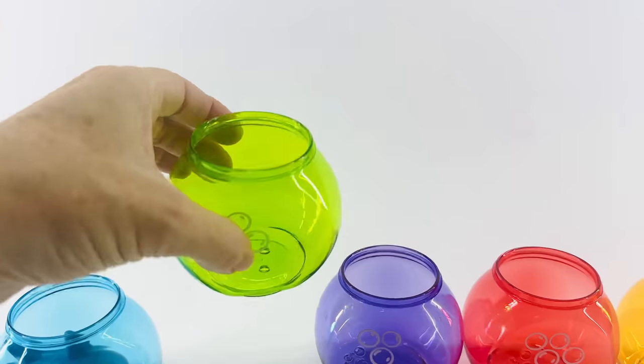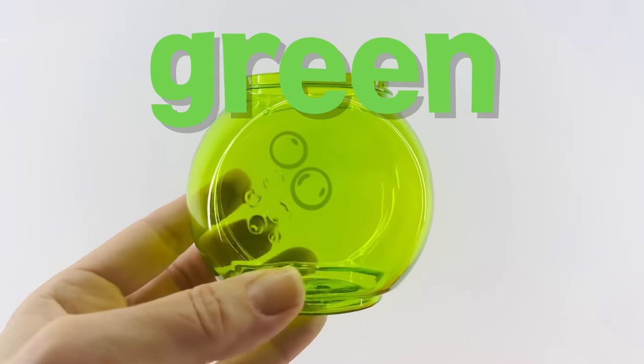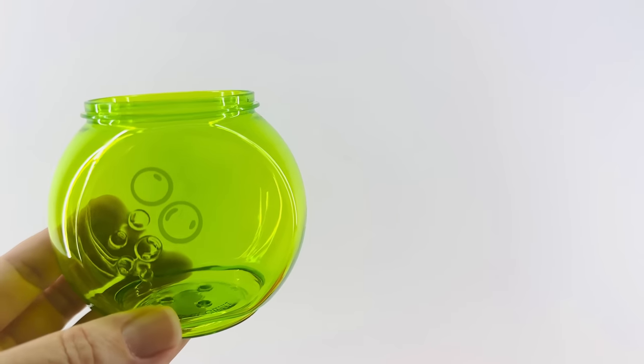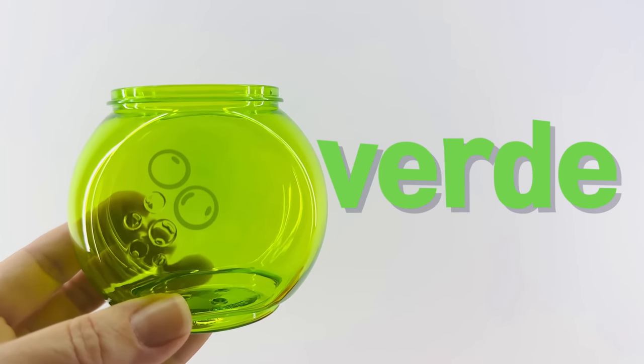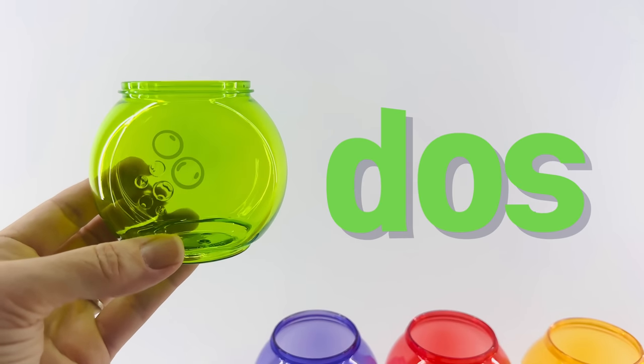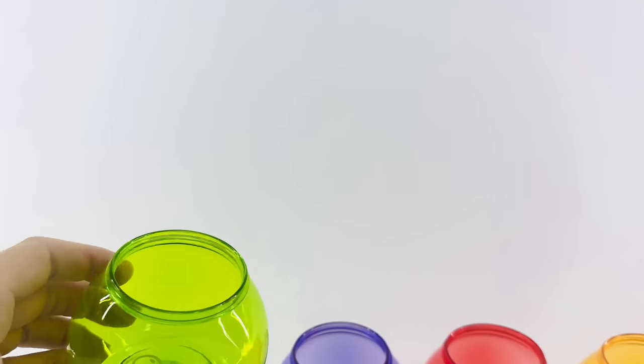Okay, now let's look at our next bowl. Hmm, this one is green and it has two bubbles. One, two. In Spanish, green is verde. Now let's count to two in Spanish: uno, dos. Great! Let's look for the sea creature that's green with the number two.